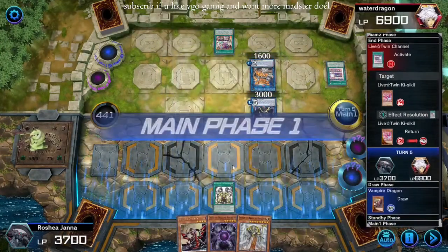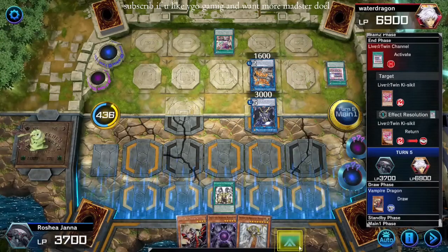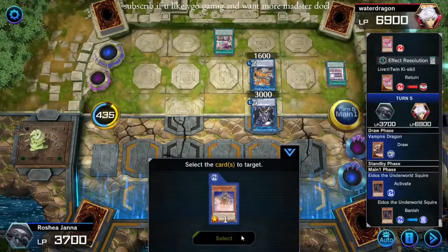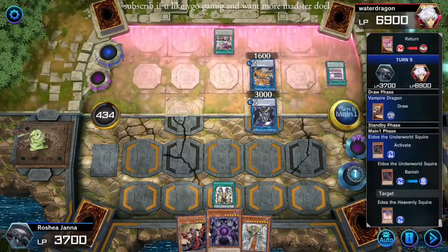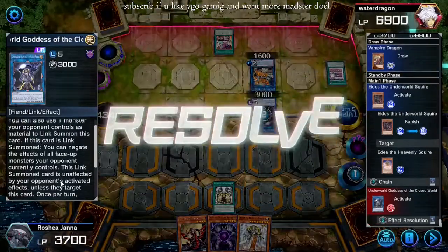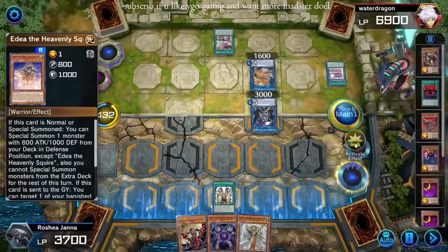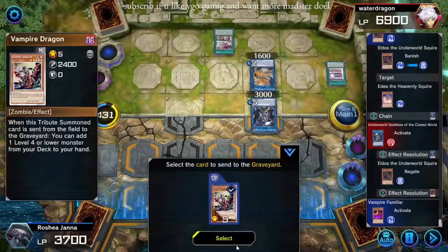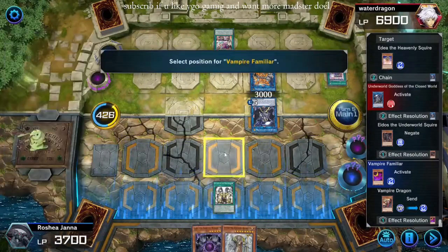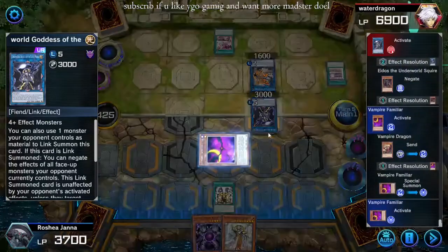He doesn't have any interaction here — well, neither do I apparently. Let's Idos here, bring back Idea. Oh well — I guess we're Familiar here, we gotta pitch the Vampire Dragon. Okay, so unless they target this card so we can out this — okay, Familiar add.